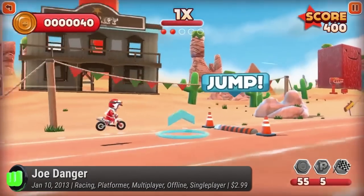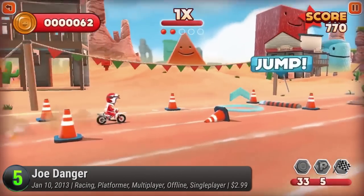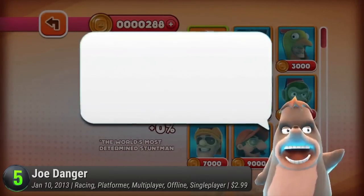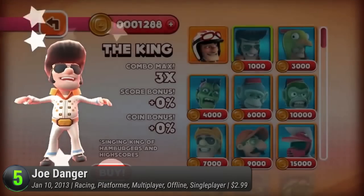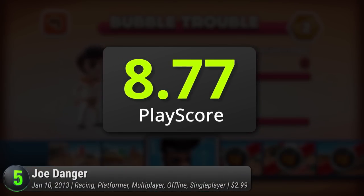Take your trusty motorbike as you jump on buses, dodge giant mouse traps, and leap over tanks full of sharks, all in the effort to reclaim your title of Master Disaster. If you're tired of playing as Joe Danger, you have the choice of over 25 unique and funny playable characters, from a golden man named Golden Joe to a zombie guy named Zombie. This game from Mobile Daredevils has a PlayScore of 8.77.